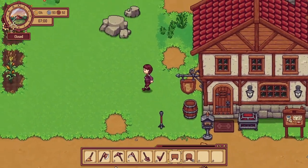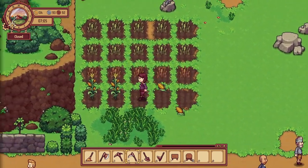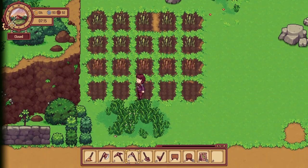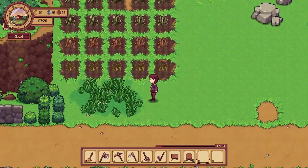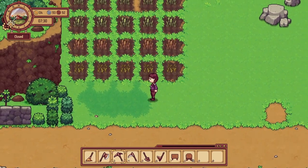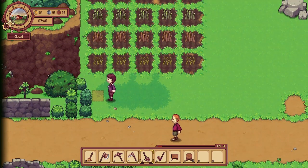It looks like our corn is ready! What are we gonna replant here now? I've got some barley seeds so I guess we're planting barley. Maybe I should extend the crop area. Let's see how many seeds I actually have - I don't have any, do I? Well, we might be getting some blueberries soon.